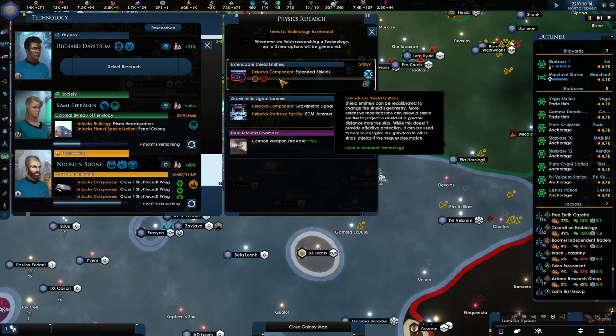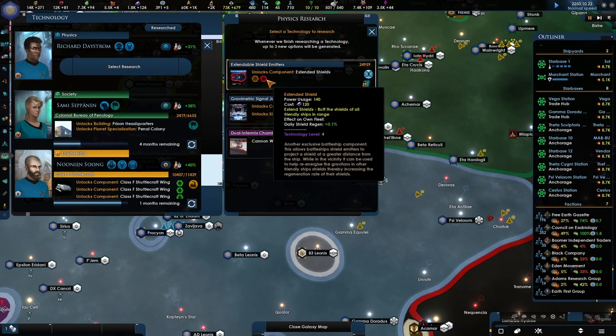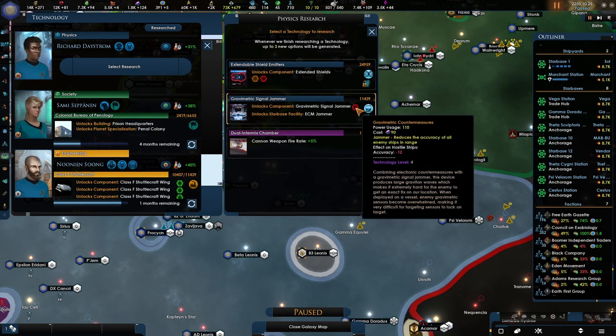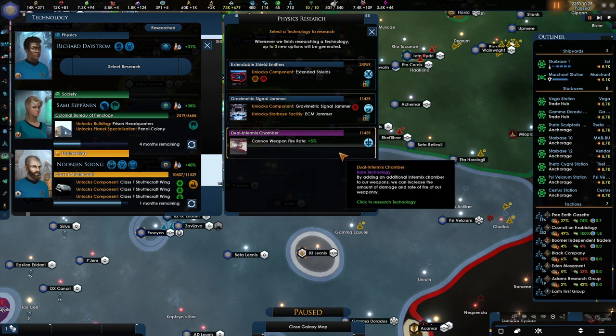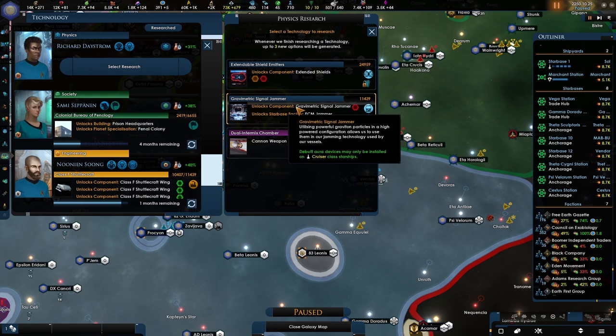We got the assault phase extended shield — that's cool. It extends the buffer shields of all friendly ships in range by 0.1, which is not bad. Accuracy negative 12, cannon ship fire plus 5 — we'll do those at some point. These are starbase facilities.